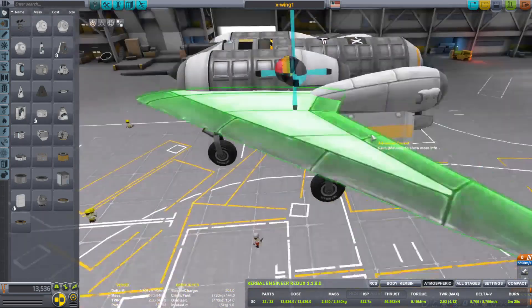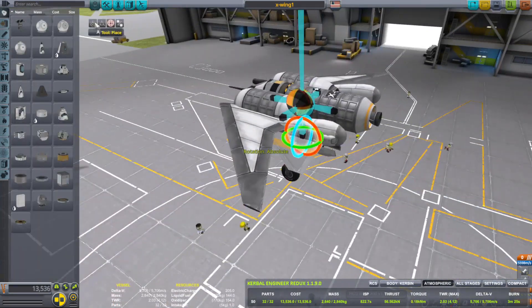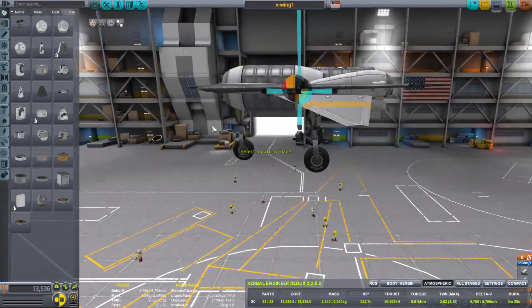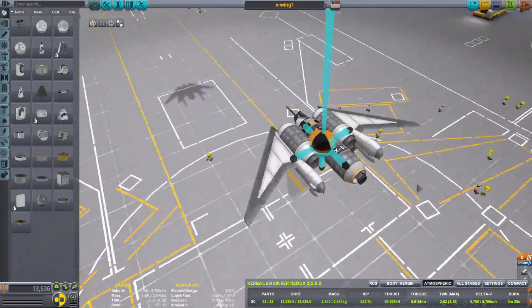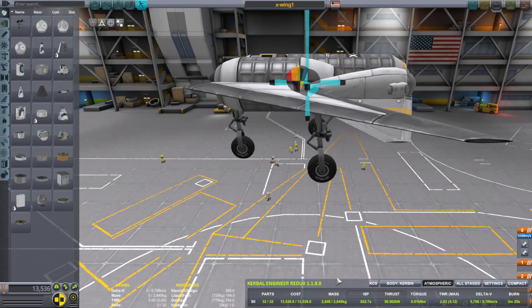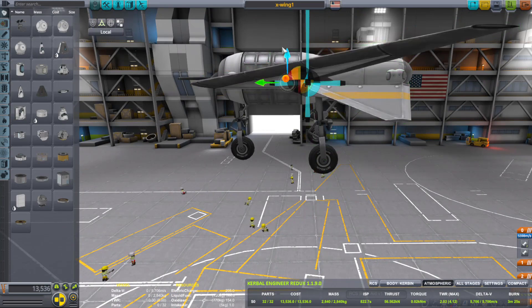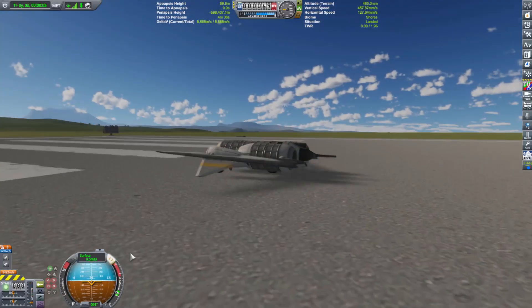This was only possible by putting little winglet thingamajiggies in the very back to bring the center of lift just behind the center of mass. I wanted it to look cool and sci-fi, so I made the little winglets point downwards instead of upwards — a very extreme reverse dihedral design. It looked cool, damn it. I put some lights on it, put some extra fuel on it. I took one of the Oscar B tanks and removed the oxidizer so it was just liquid fuel for the jet engine portion of the trip. I made sure I auto-strutted everything together.